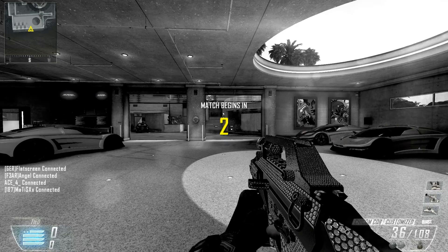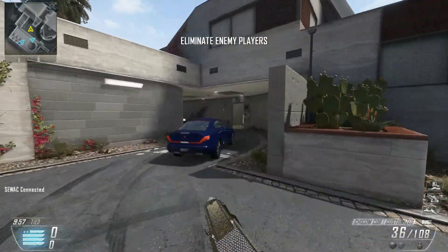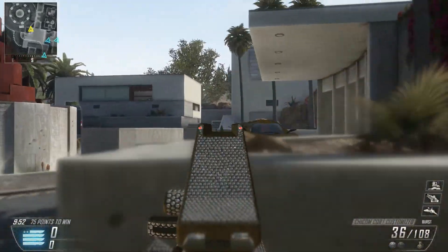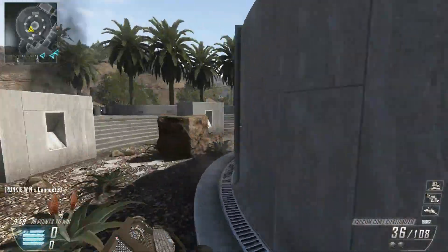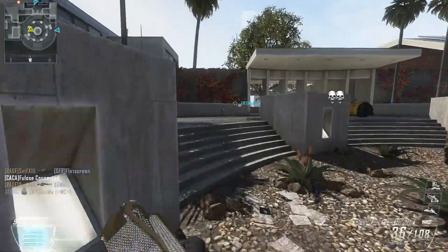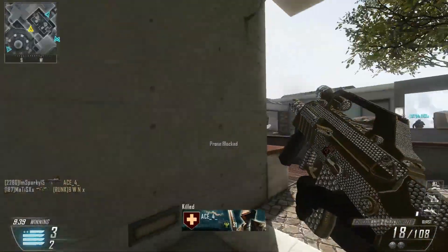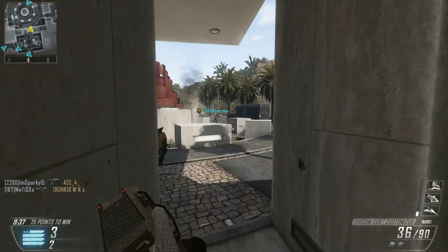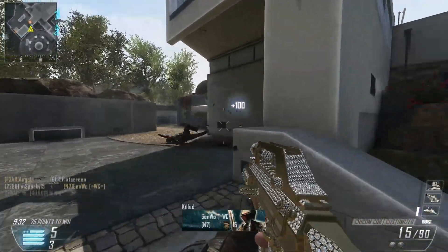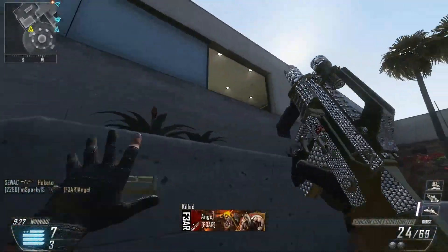Ok so we're in the game, map is Raid and we're going to see how well this gun plays. I forgot to mention at the start that the link for the class will be in the description, just like all the other random class setups. If you want, you can click that and it will take you to the class. Alright, let's try and get this lightning strike.